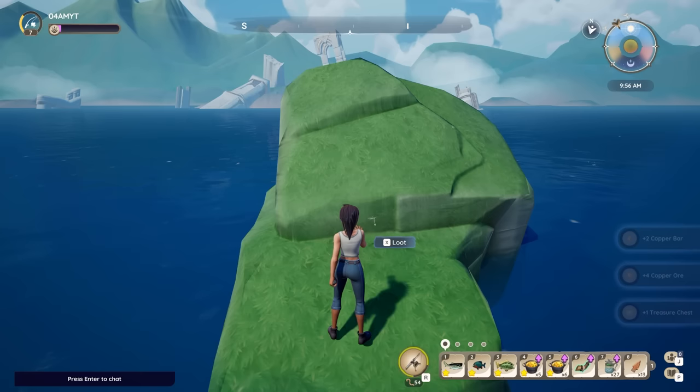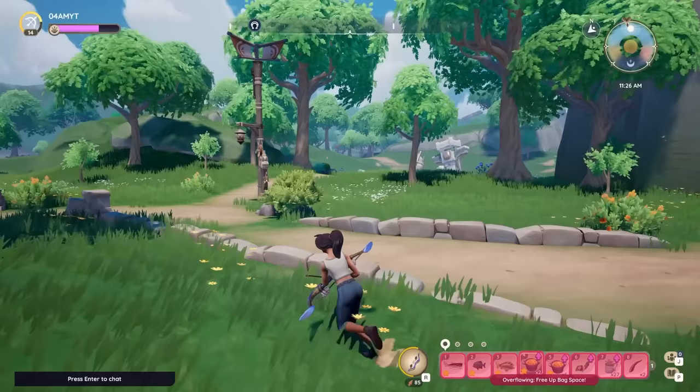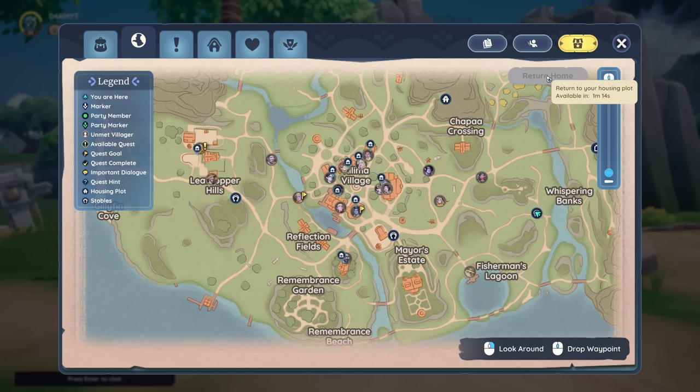Treasure chests can be found all over Palia, so definitely keep your eyes open for these precious boxes — not only do they contain loot, but they can also be used to decorate your base. Every now and then you will also come across these boards which are basically quick travel to get from A to B a lot faster. If you open up the map, in the top right you also have a return home button — basically your hearthstone or recall to your base.